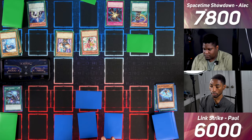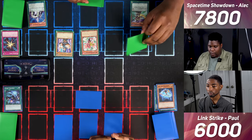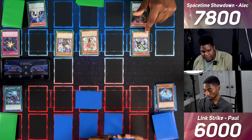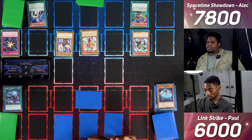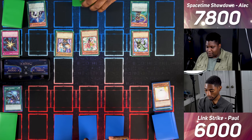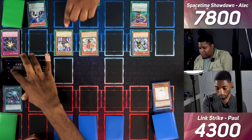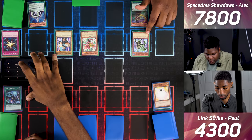I draw and set a monster face down, then pass. I flip summon Green Turtle Summoner — on flip, I target a monster you control and destroy it. You destroy my Marshmellon, which was going to protect me. I enter battle — Arnest attacks for 1700, Warrior Dygrapher attacks for 1700, and Green Turtle attacks for 400.